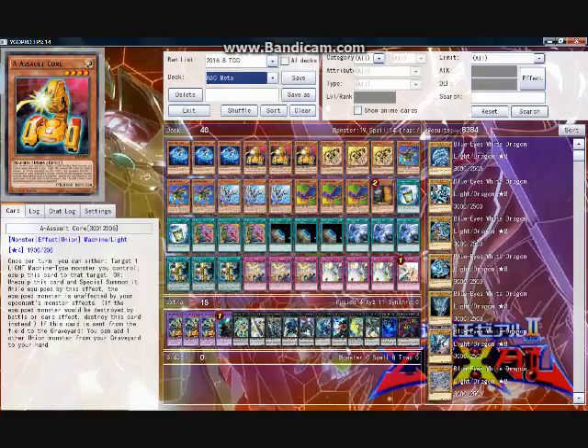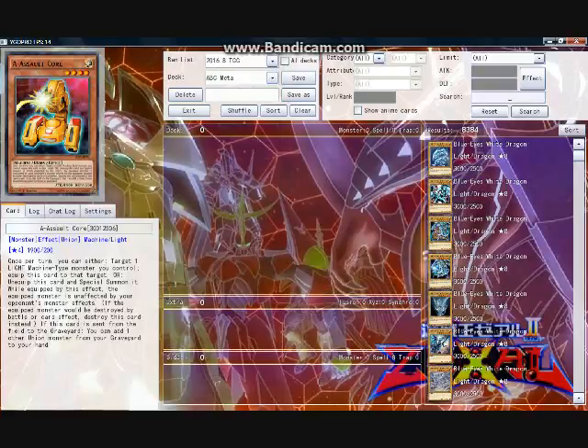So how do I run ABCs in an attempt to increase meta competitiveness? Overall, the core of ABC direct support is rather small, but important to cover.